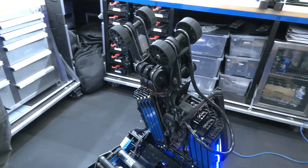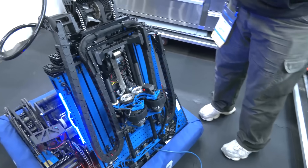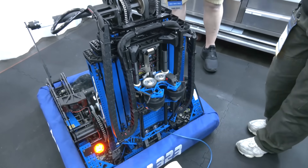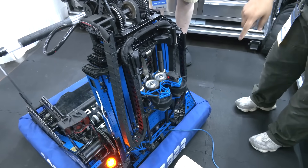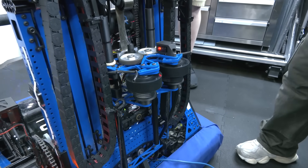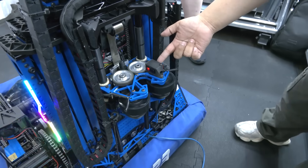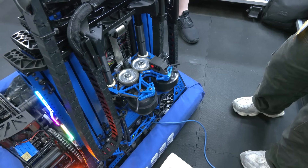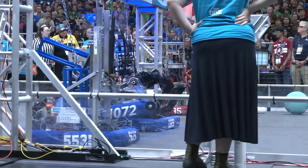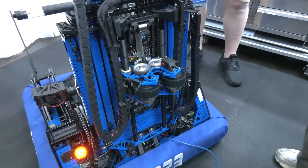Your climber is super compact on the system — talk to me about the integration of all this package. For the climber, we decided it was going to be very easy to do the backpack climb rather than the winch-slough climb that we were doing in the past. We have these two flex wheels right there — those are spinning inwards to actually capture the pipe on the cage. And once we have the pipe in there, we have this diffuse proximity sensor right here. It pretty much scans for the distance that we tune it to, and once it knows it's in there, the entire portion of the climb is automated. That includes the pivot of the elevator and the feeding of the algae intake into our end effector as well.